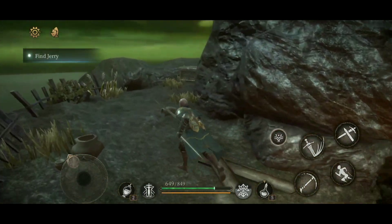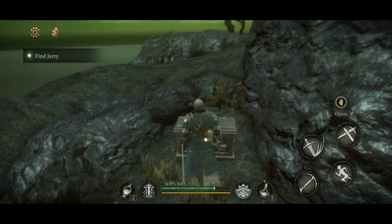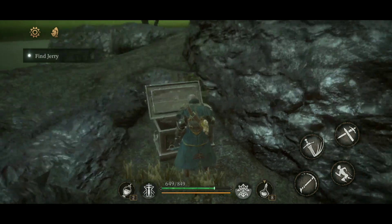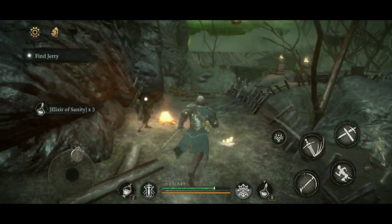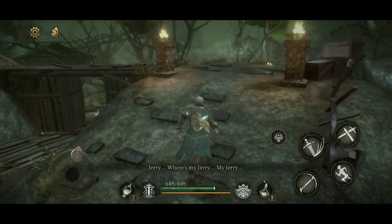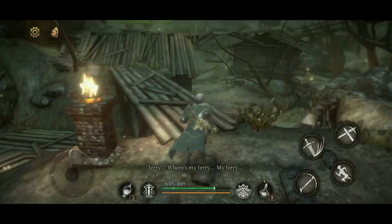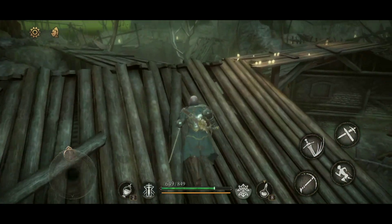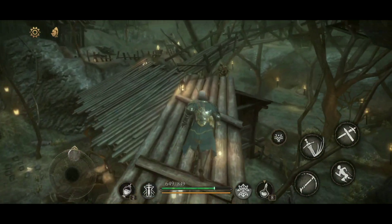Okay, let's find Jerry then. Oh, it's dead in here — there's some chests. Elixir of sanity — that's good. This thing is easily found, so I shouldn't be buying it that much I guess. Let's keep going. More importantly, we'd need the elixir of health.